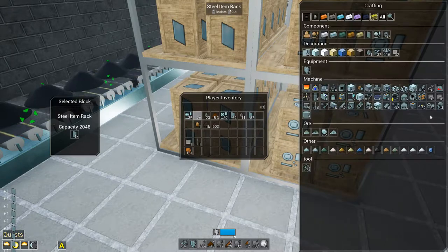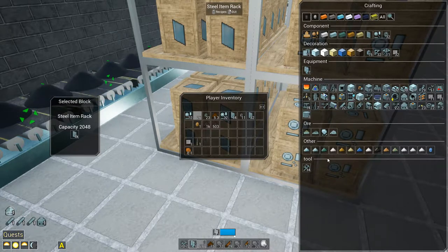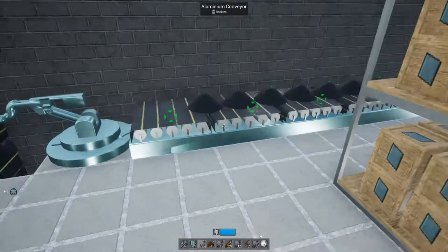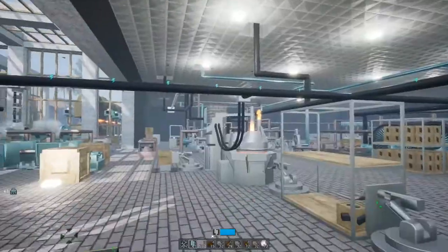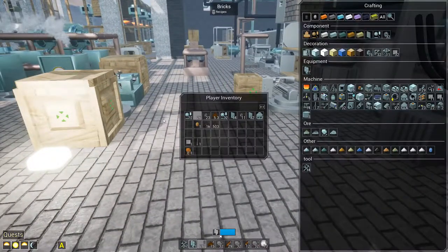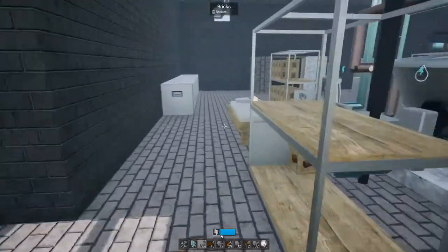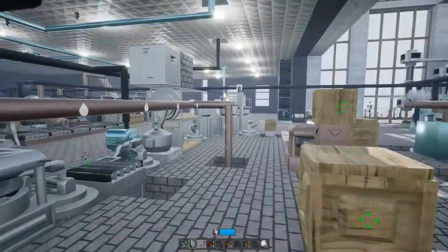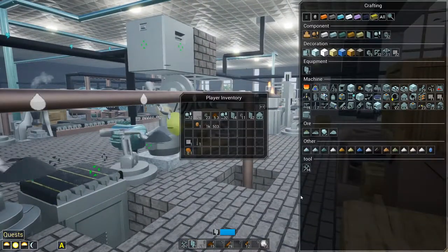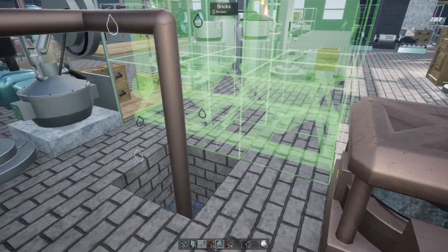Okay, so let's start here - we're going to need two industrial separators. Let's go deal with the iron section down first. Oh yeah, I put the lights up there if you haven't noticed. This is a bigger machine - I believe it's a three by two. It's getting noisy down here - that's the sound of progress, and also the sound of adequate power supply.